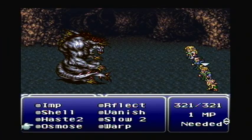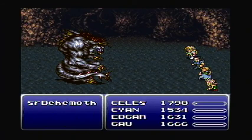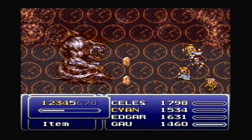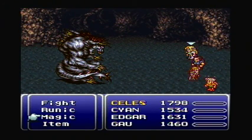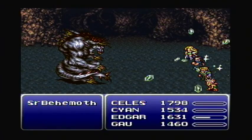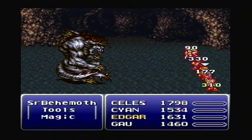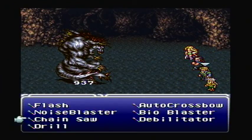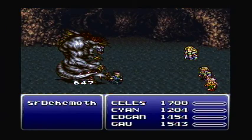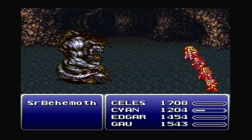I want you to cast Haste 2 on all of us. Get your sword tech up to 4, I think - we'll try 4, see what 4 does for us. Use that Fire 2 again. Chainsaw - Quadra Slam, yes that's what I wanted! I should've had Gal use Fire 2 as well. Oh well.